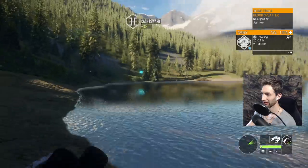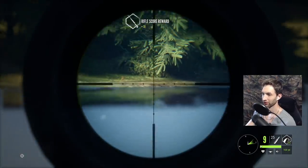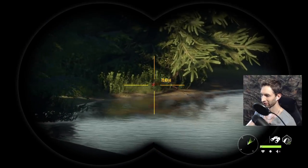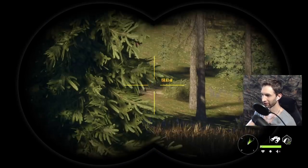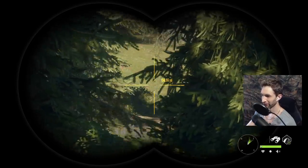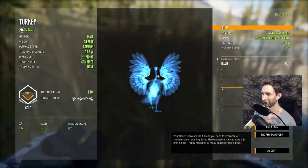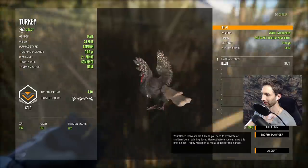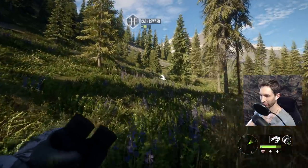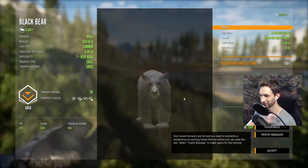Just jumped up another gobbler — that's actually a max weight gobbler right there, we definitely want to get him. It looks like we got him — I can see a big red head right there. I can see our black bear piled up over there as well. Here's our gobbler, a 4.4 — barely missed the neck, but not a bad shot at 177 yards. And here's our level 7 black bear, 20 gold, at 250 yards.